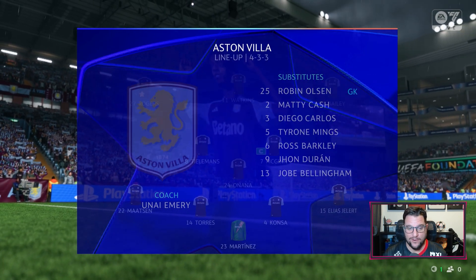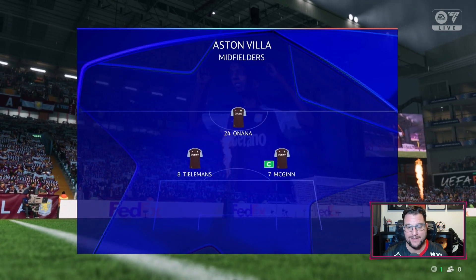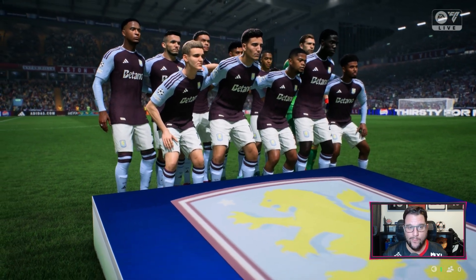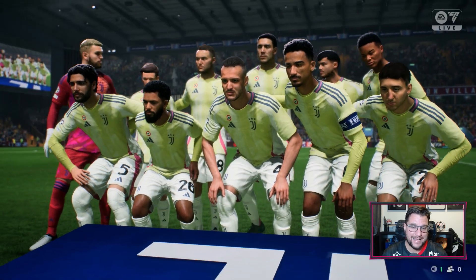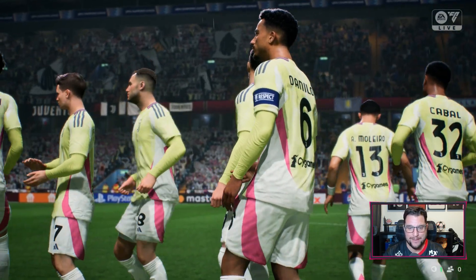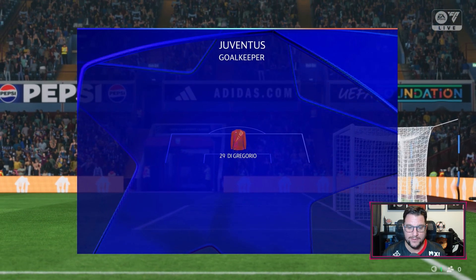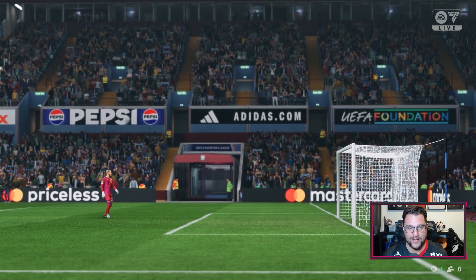It is Champions League football here at Villa Park and Aston Villa are unchanged from a very good 1-0 victory over Liverpool. Tielemans, McGinn and Onana a force to be reckoned with in midfield. Martinez in goal got a fantastic man of the match performance against Liverpool. Elias Yalert continues at right back ahead of Matty Cash and Watkins has scored three goals in his last three games. Unai Emery has got this team clicking. Juventus are looking strong here at Villa Park - they'll be led up front by Dusan Vlahovic. It's a 4-2-3-1 with Di Gregorio in goal. Danilo the captain at centre-back. Locatelli partners ex-Villa man Douglas Luiz. Koopmeiners sits behind Vlahovic.